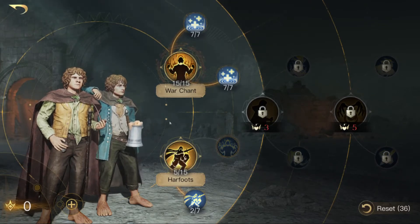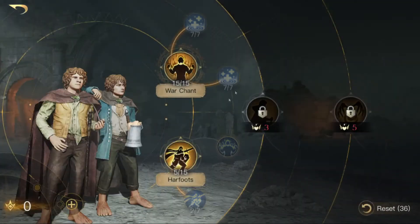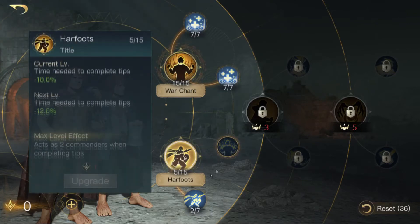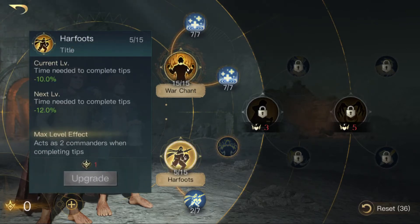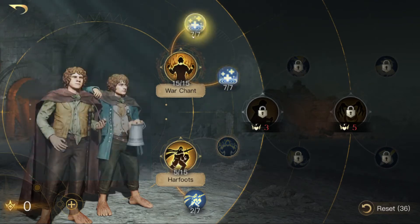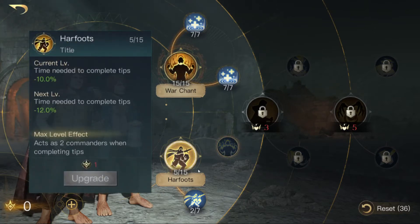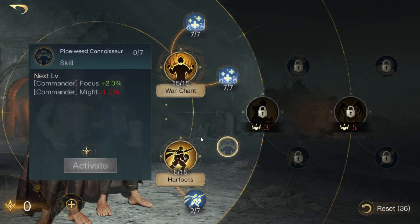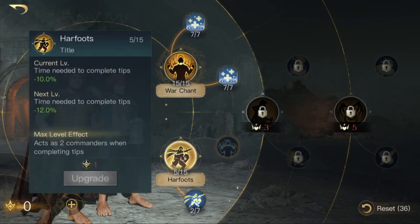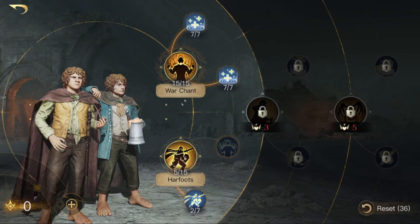I only have them at respect level one, so I could choose between Warchand and Harfoots. I used them as scouts, so I went for Warchand and then the two healing skills. You could also go for Harfoots, Inquisitive, and maybe Pipeweed Connoisseur, which is nice — that's the tree you go down if you use them for tips.